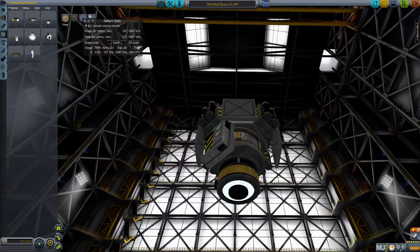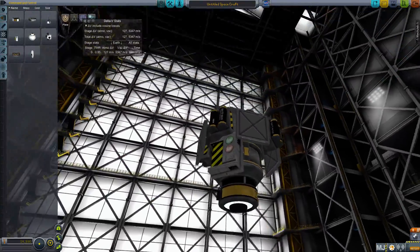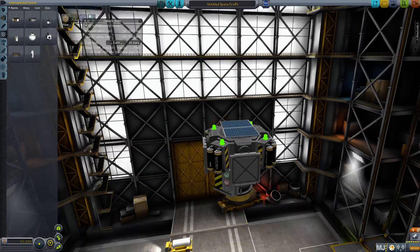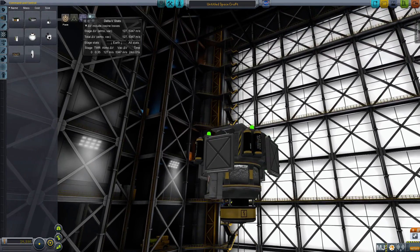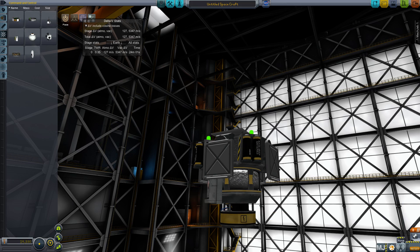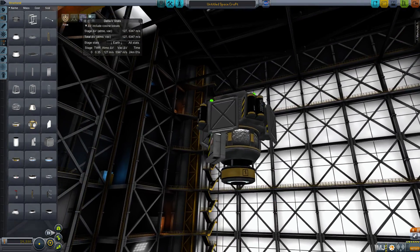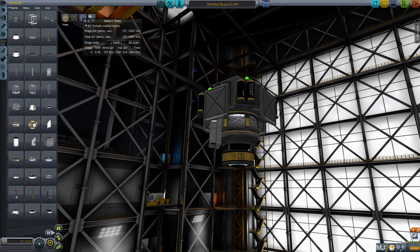No one in real life would launch a rocket by hand anyway, and you kind of need it. Right now we see vacuum delta-V of 5,347 meters per second. That's probably enough to maybe get lunar orbit, assuming we can get this entire thing into orbit. Our mass right now is 0.6 tons. For your first payload, do something really small like this, but try to make it useful. Don't go over about 5 tons on your first run or you're going to have a lot of problems.